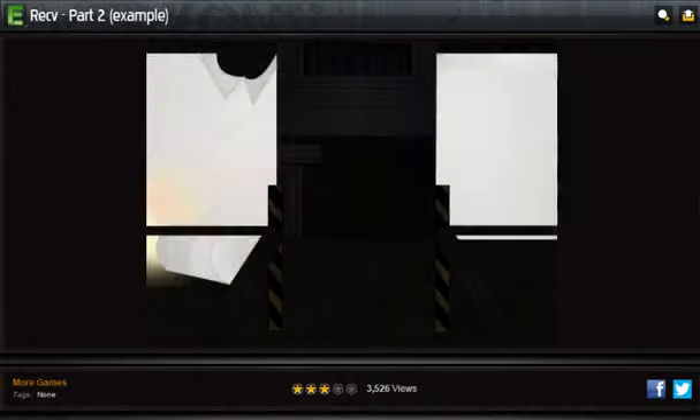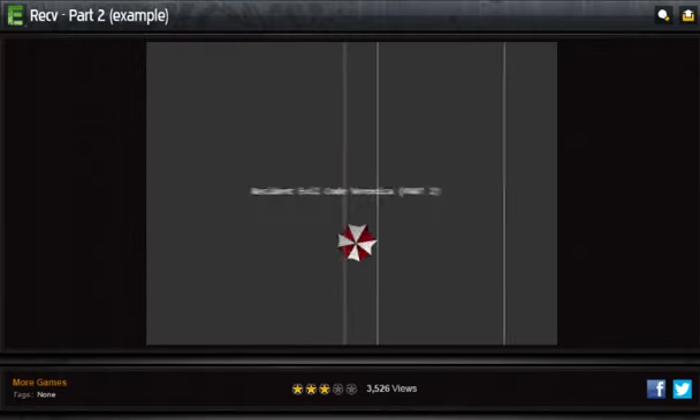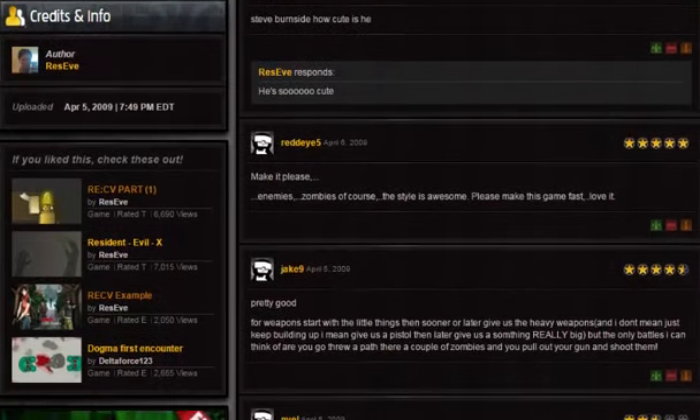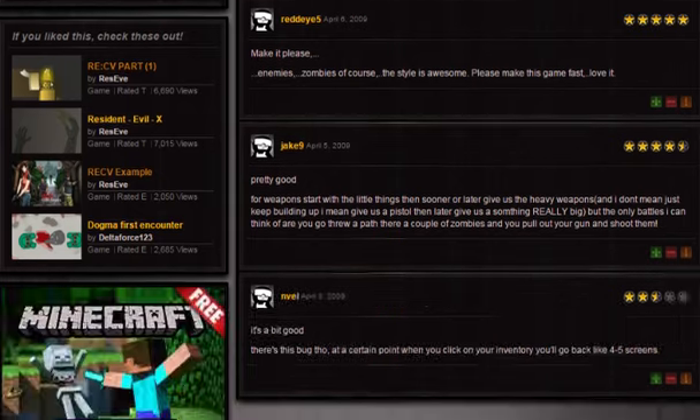The perspective is ridiculous. Steve Burnside — how cute is he? Make it please. Enemies. Zombies. The style is awesome. Holy shit. Pretty good — four and a half. It's a bit good. Click your inventory and you go back like four or five screens — that's pretty cool.